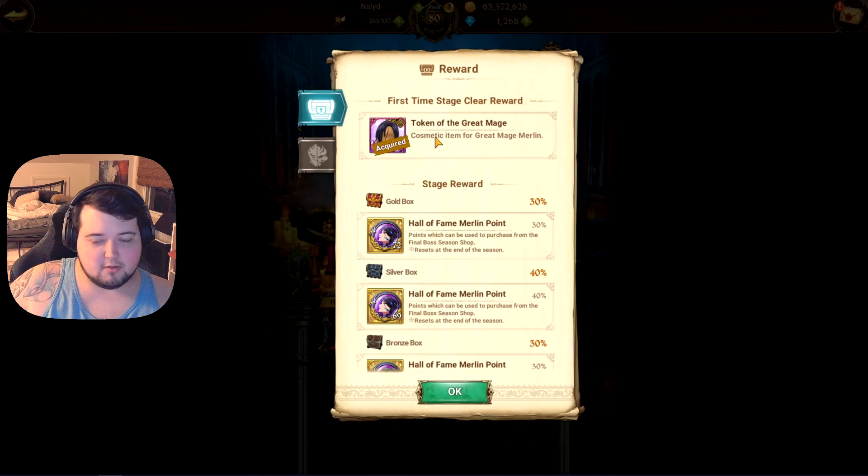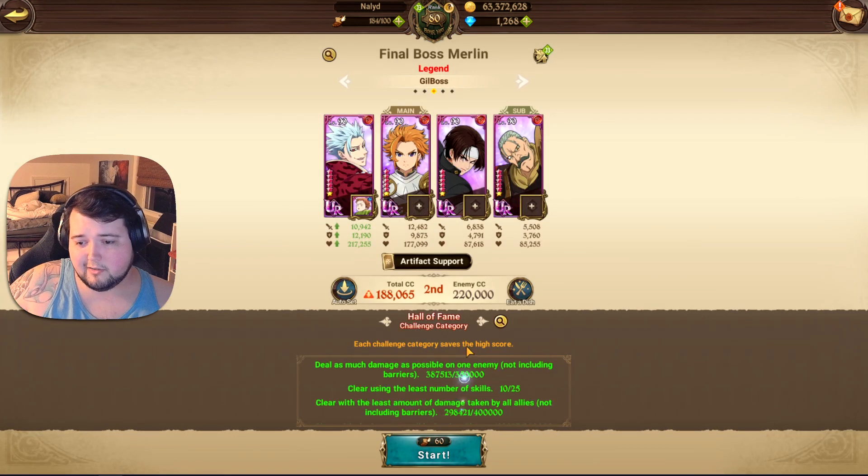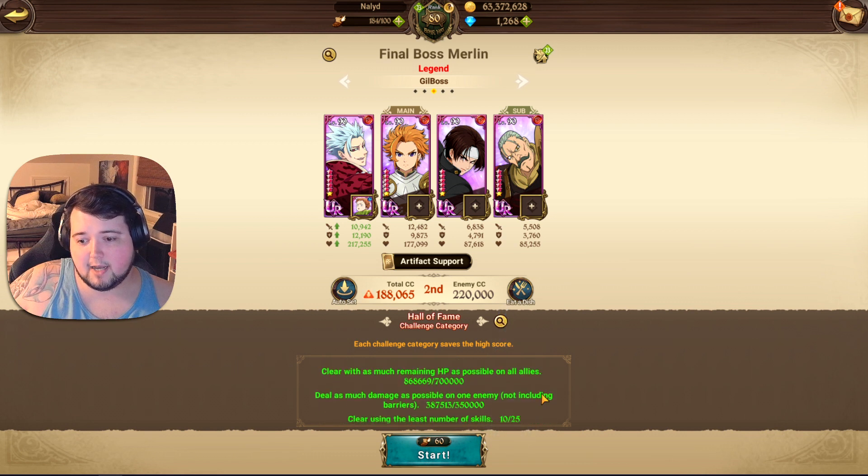Final Boss Legend Difficulty is pretty much there just for the little hat that you get. It's basically just a small little crown to show that you beat Final Boss Legend Difficulty. And you literally only have to beat it one time to get the cosmetic. But if you want to do the challenges, which are a little bit of fun, they're not too crazy. I've already completed all of mine.